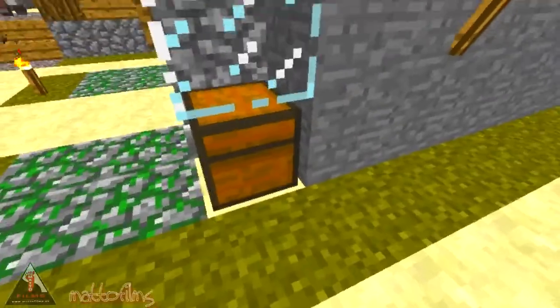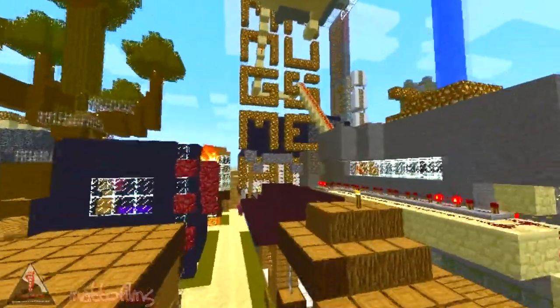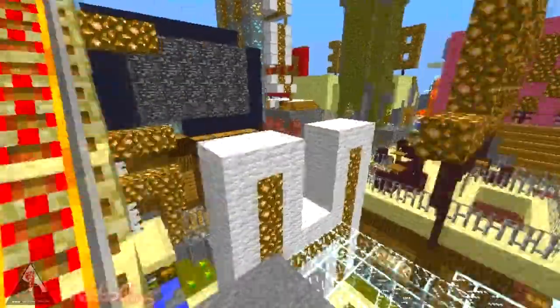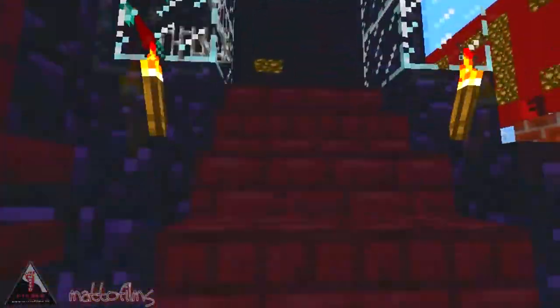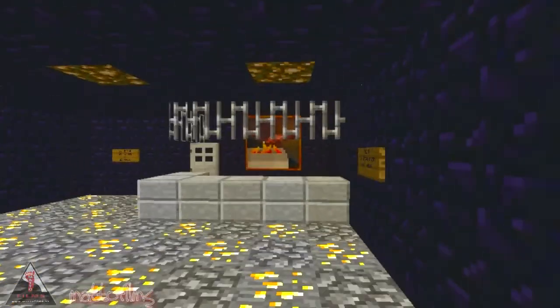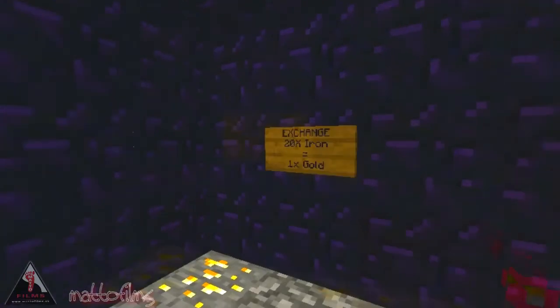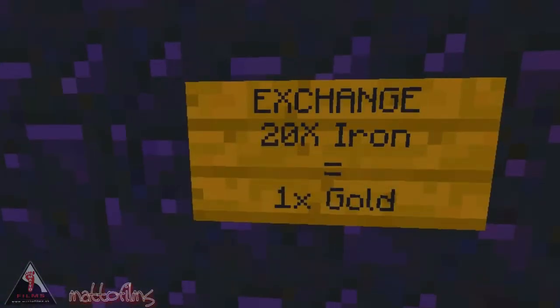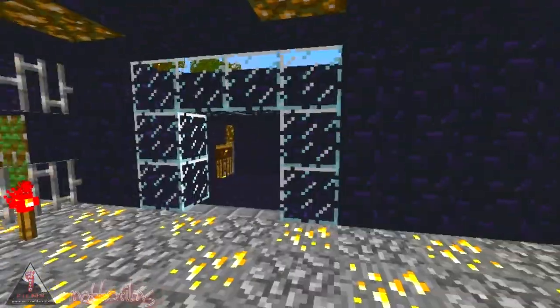I've basically gone around and put all the chests on the outside. In the bank, I put a couple of notices on the costings. We've got an exchange area — we've got rent per head. We've got our first exchange, which is 20 iron equals 1 gold. So you can change it there, get them out of the safe, put them in the safe — that type of thing.